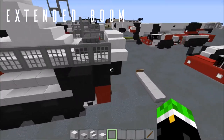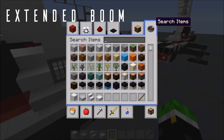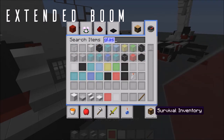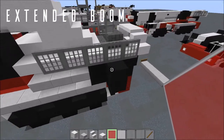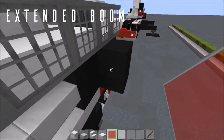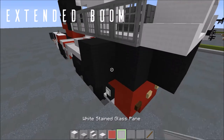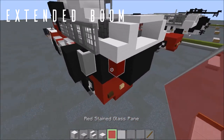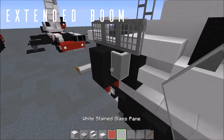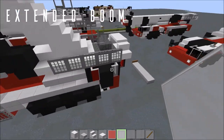For the hazard markings on the back, grab your red stained glass panes and white stained glass panes. On the right side from the black wool, place a red stained glass pane going forwards, a white glass pane, and red going back. On the other side, place a white stained glass pane going forwards, then red and white. That's it for the hazard markings.